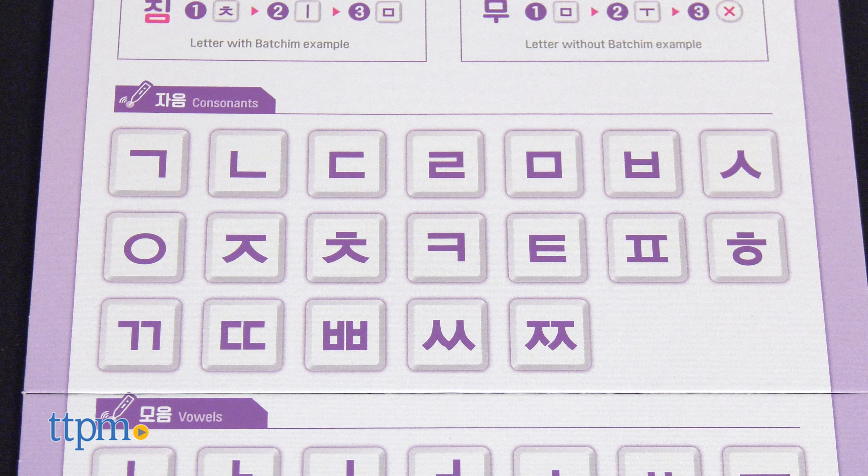Raon comes with 100 Korean consonant and vowel tiles, one tile pouch with a BTS logo, one sand timer, 45 word cards, 24 point tokens, one blank board, one letter board, and one rulebook in Korean and English.